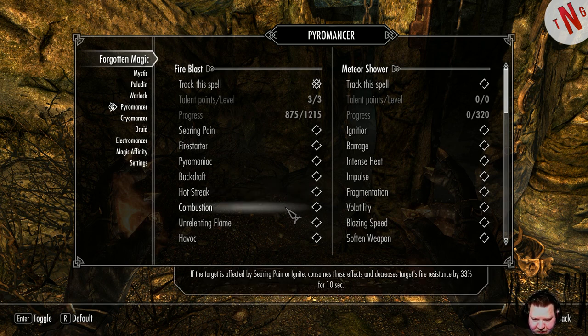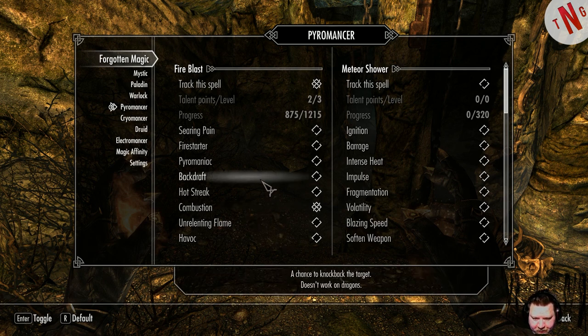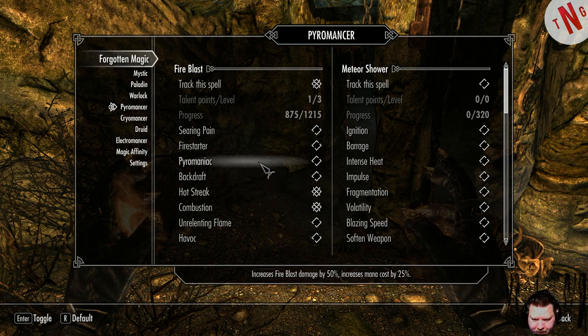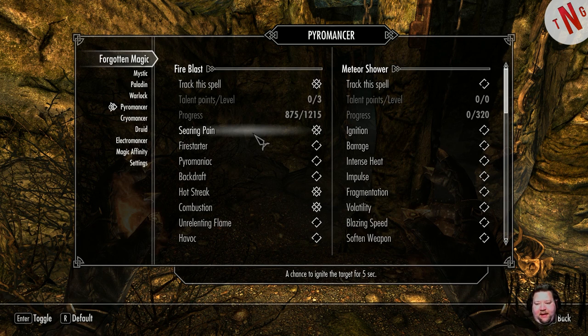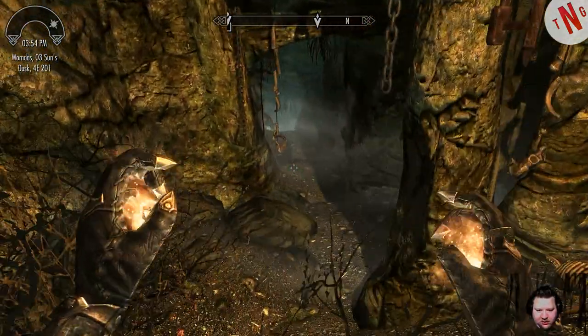Hot streak - a chance to decrease Fire Blast mana cost for eight seconds. That one plus that one, that's a pretty cool combination. If the target is affected by Searing Pain or Ignite, consume this effect and decrease the target's Fire Resistance by 33%. Additional damage if the target is not attacking the caster. Actually, let's go for that one - it can always grow so you can have all of them.